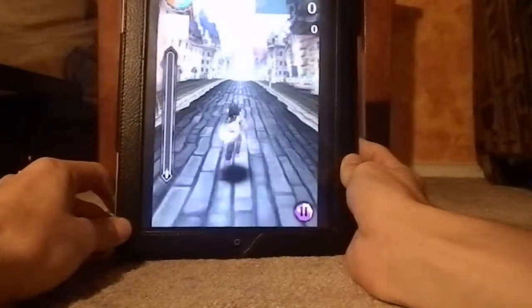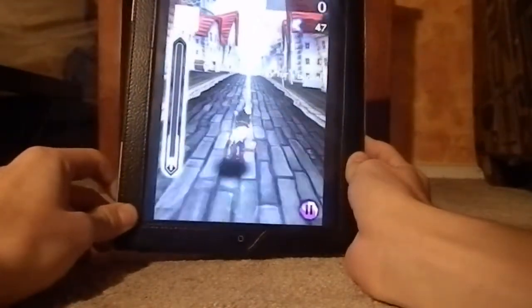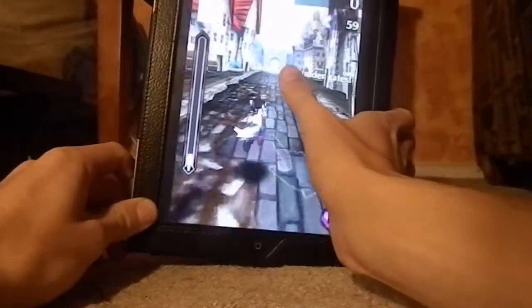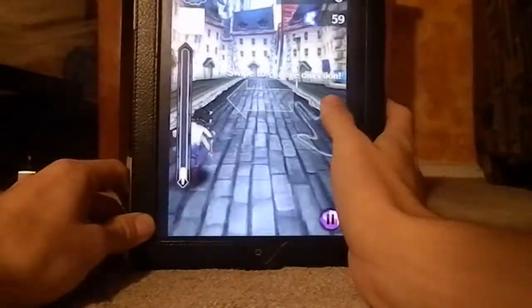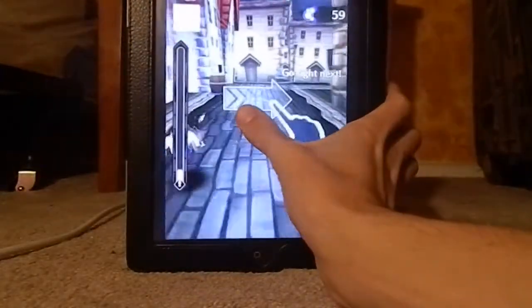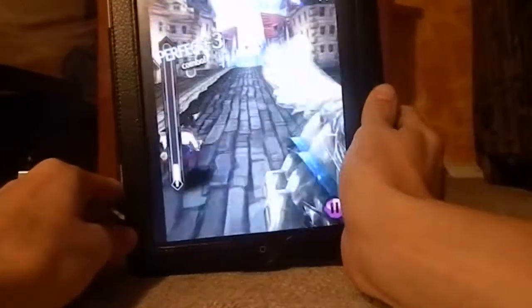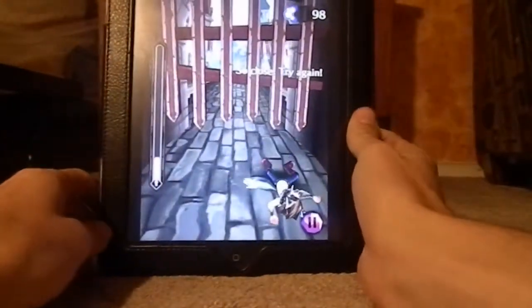"Run, don't get caught." So right now it looks pretty much just like Temple Run, or any of those games in that style. Tilt to turn, slide up to jump, and slide down to slide. This isn't too pleasant right now because when I hold it straight, the character is all the way to the left. I'm not sure why that is. I guess I'm not going to find out more because I just crashed into a fence or a gate.